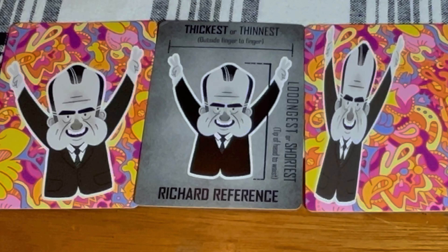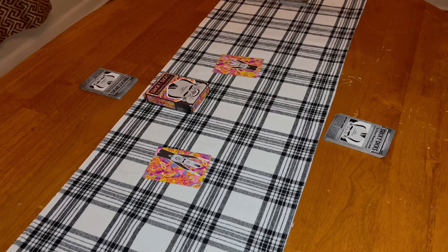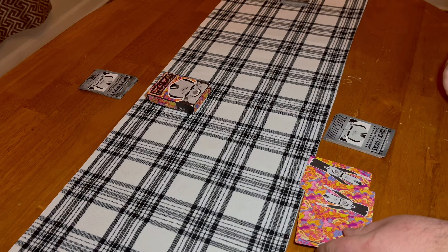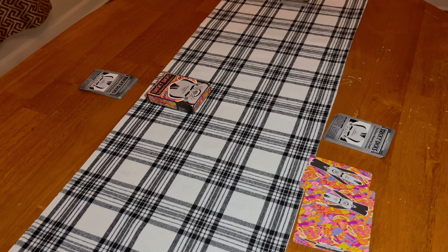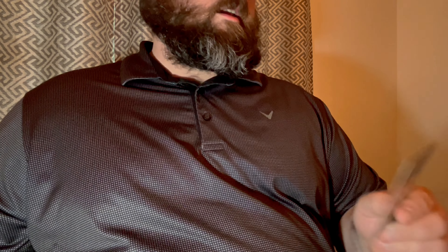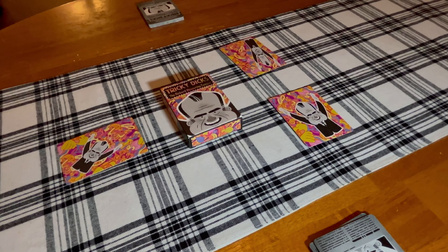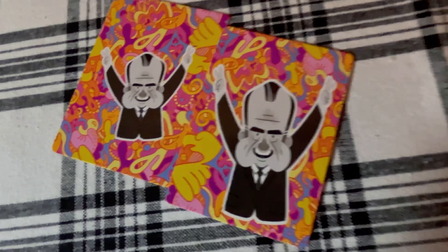When all the cards are revealed, if you think it's been a close call, you can make a challenge on the decision and have it measured again. This time they will use the ruler to measure the Richard Nixon cartoon. Players should measure from the tip of Nixon's finger to the bottom of Nixon's body, or from finger to finger, depending on how the head dick decided to measure. Whoever wins the remeasuring contest will receive all of the cards and an extra card from the deck of the challenging player.